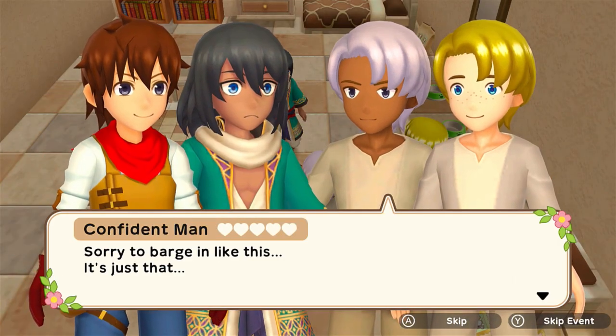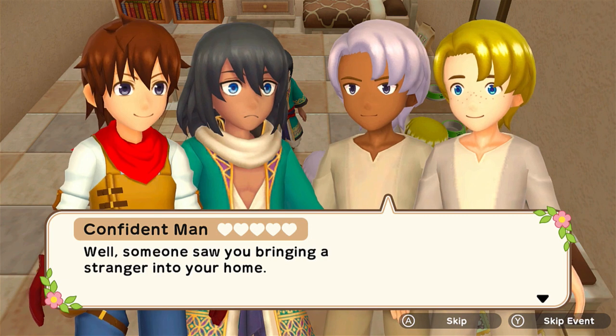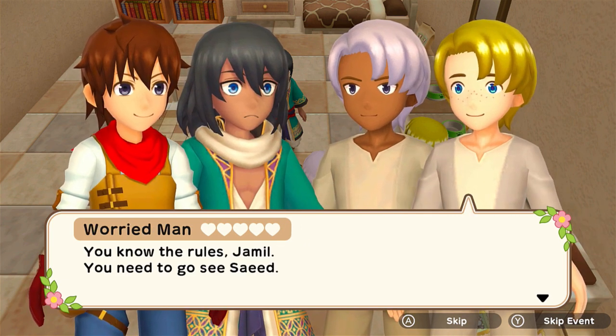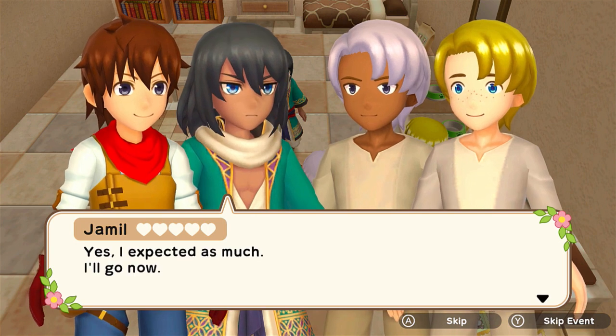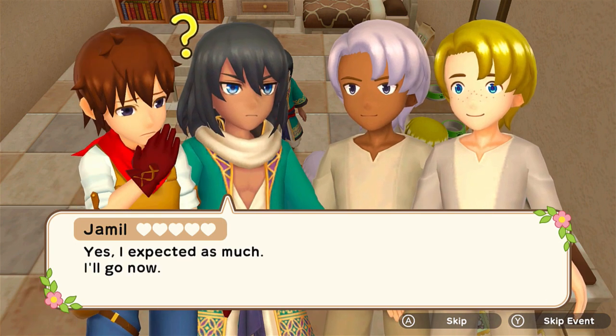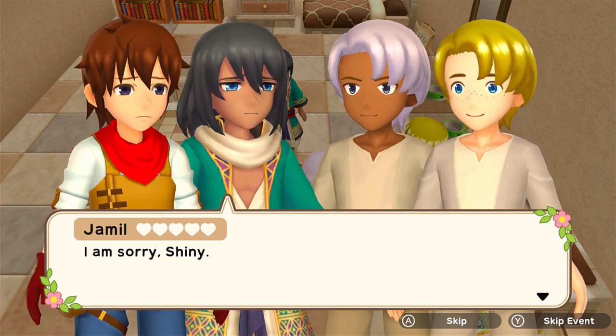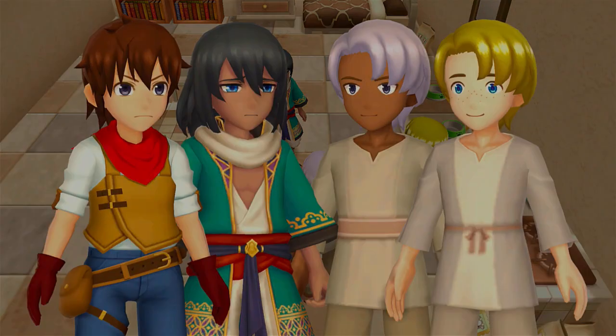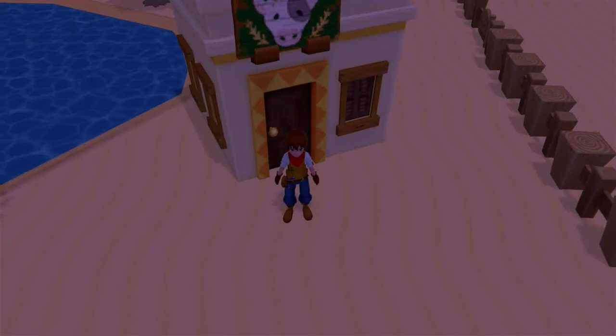Sorry to barge in like this. It's just that someone saw you bringing a stranger into your home. You know the rules, Jumiel — you'll need to go see Saeed. Yes, I expected as much, I'll go now. I'm sorry, Shiny. Would you come with me to see the village leader? Alright, let's see. So now I'm in another village, out in the middle of a desert, it seems.